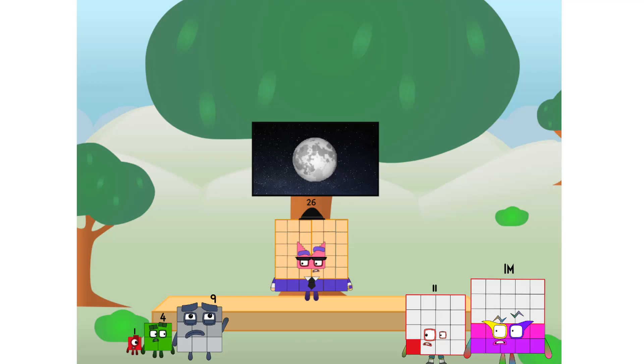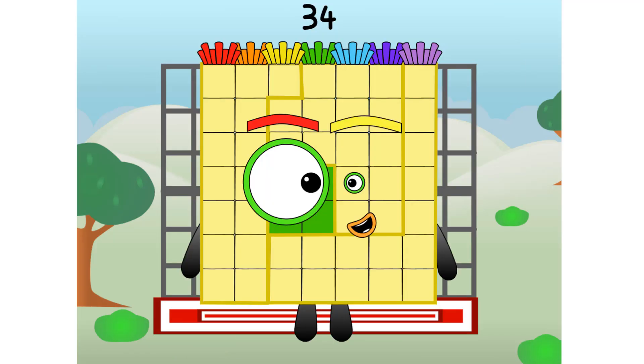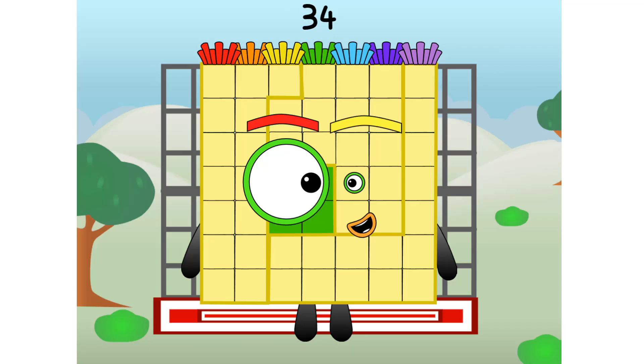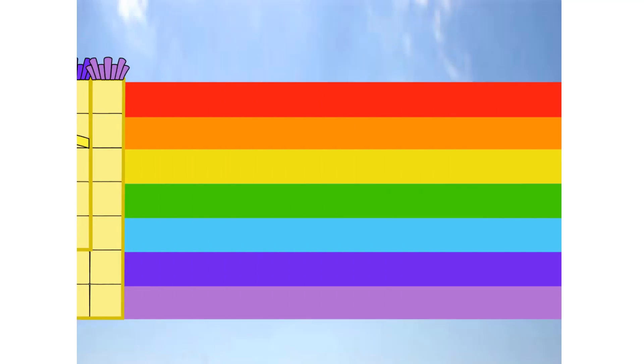Great. I'll be test pilot. But how will we get all the way up there? We call in some friends, some big square friends. 34, commencing rainbow test flight. All systems checking out. 7x7. Wish me luck. Whoa whoa whoa! Yowzer, didn't get that high, but I did just invent the square rainbow. Guess you've got to give it a go to get lucky.